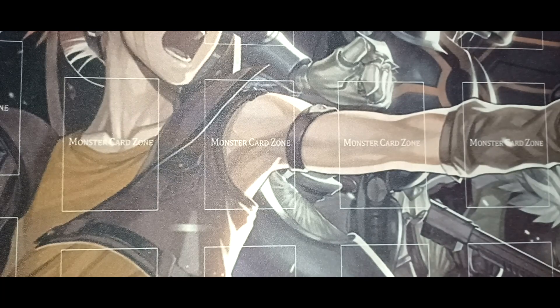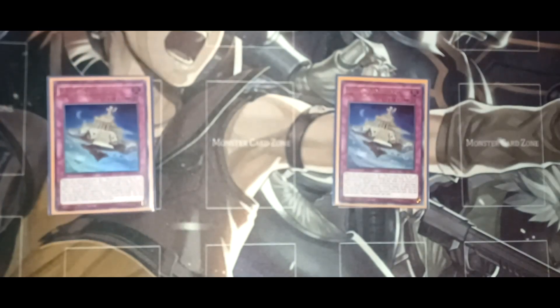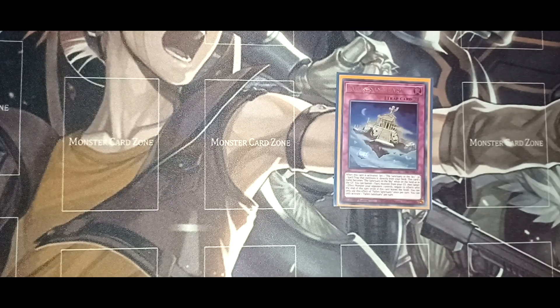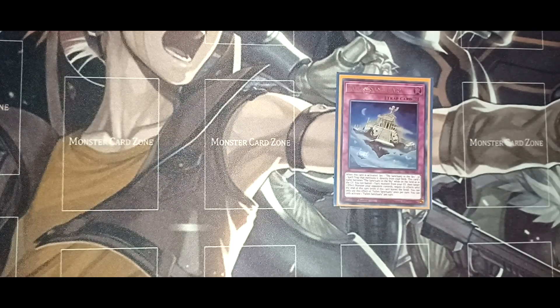Two copies of Fallen Sanctuary: it acts as a Sanctuary in the Sky because you can set a Sanctuary in the Sky or a spell/trap that mentions it directly from your deck. This card's name becomes Sanctuary in the Sky, and you can banish a Fairy-type monster from your graveyard to negate the effect of a target Effect monster your opponent controls until the end phase. Lastly, Divine Punishment of Sanctuary in the Sky lets you negate a spell, trap, or effect and destroy that card if you have Sanctuary in the Sky.